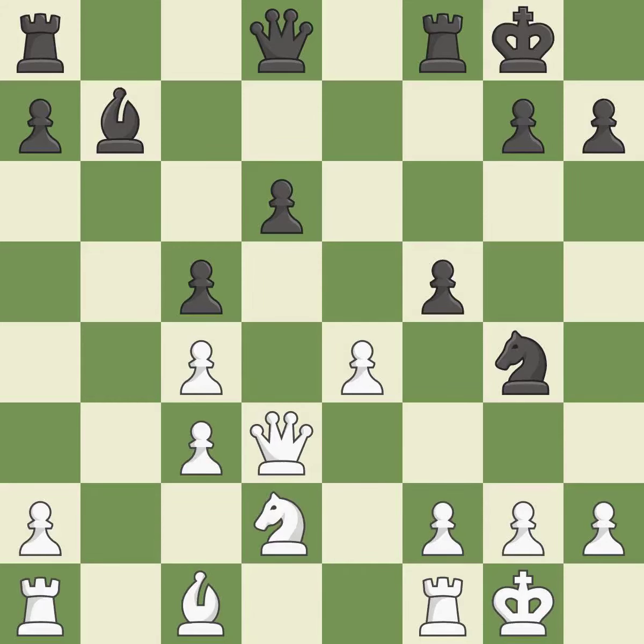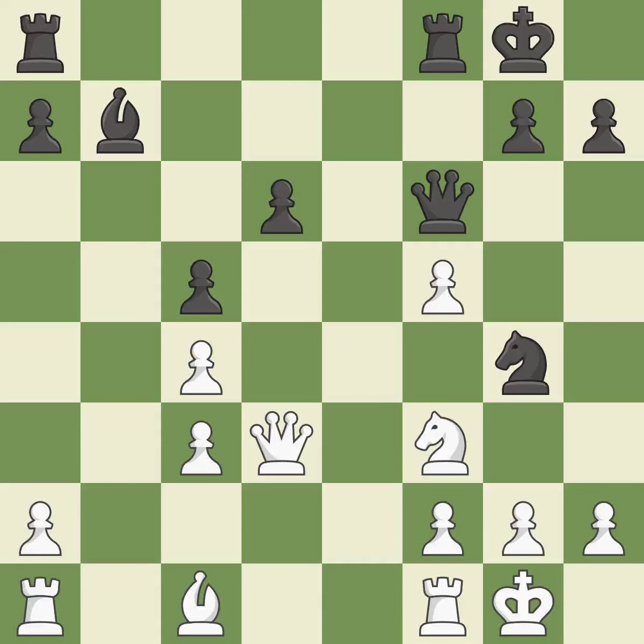This strikes at the center with a pawn, fighting for space — it is excellent. This seizes a helpless pawn. Now that the rooks can see one another, they can defend one another. The knight can now control more squares as a result. This poses a threat to strike a knight. This takes an open file, a common method for activating a rook. This threatens to fork pieces. This prevents the opponent from being able to kick the knight.